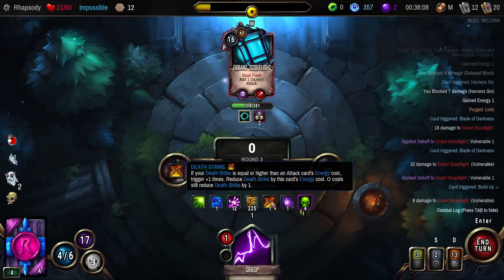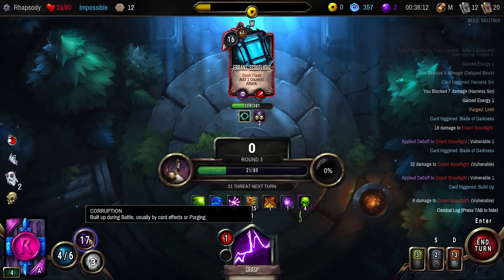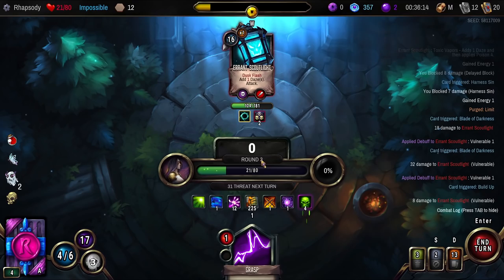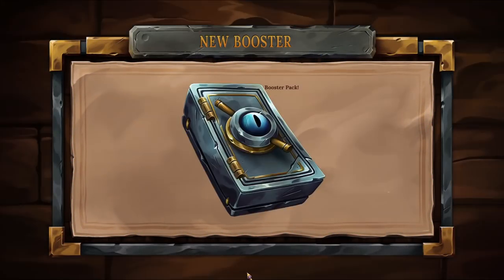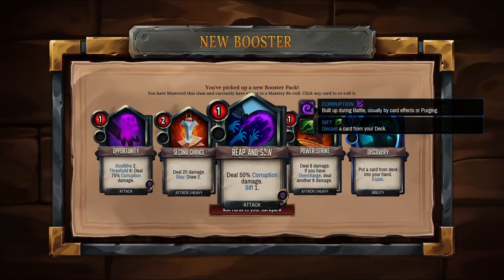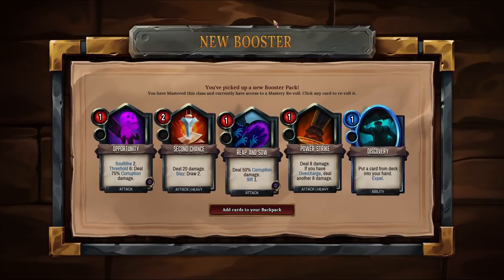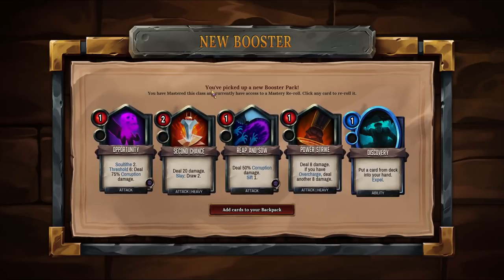Some more Rage and more Vulnerability as well. Build up to the Grasp. This is the kind of thing I'm thinking about: 225% Rage, one Deathstrike, and 12 Soul Tithe. We've got 17 Corruption — we're at the end of the first cycle, round three. Nuke the enemy for 160 damage. So if you set yourself up correctly, you can do things like that. It's just getting there.